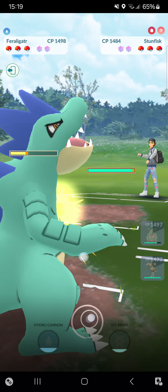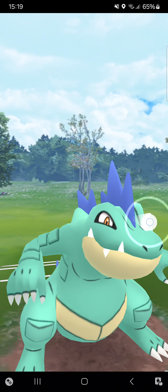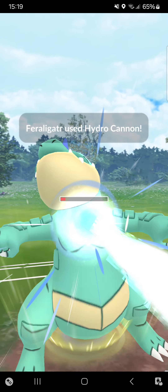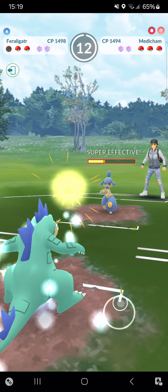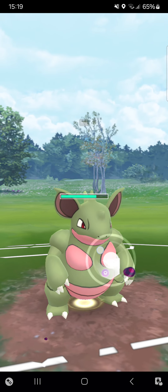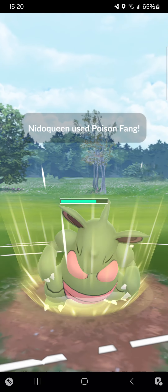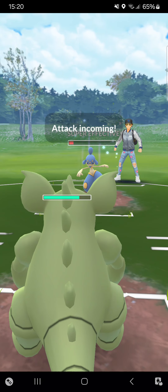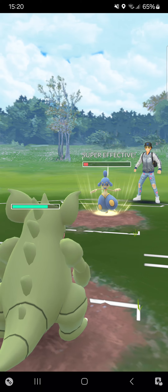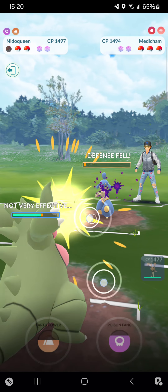Earthquake does quite some damage. Opponent goes into Medicham — I'll be able to make it at least to a Hydro Cannon, but it's not a great matchup. Hydro Cannon lowers its HP quite low. Maybe I had to go for Earth Power, but at least Poison Jab does okay damage. I think I'll let the Ice Punch go — hopefully it's not Psychic. It's just a Power-Up Punch — even better that I didn't shield it!